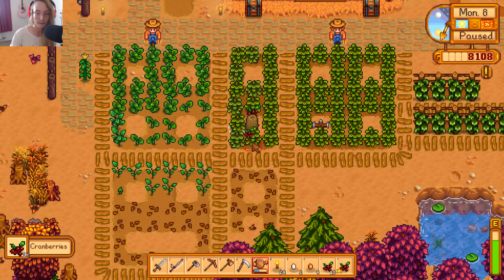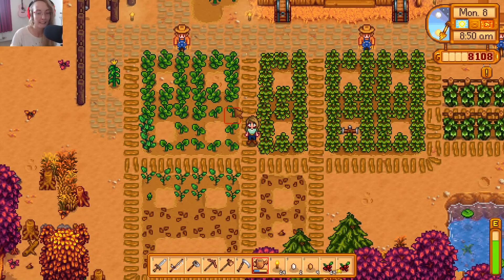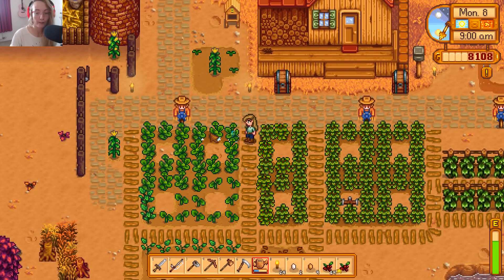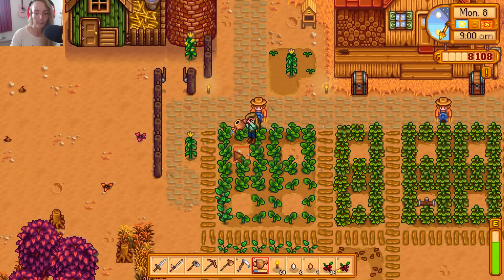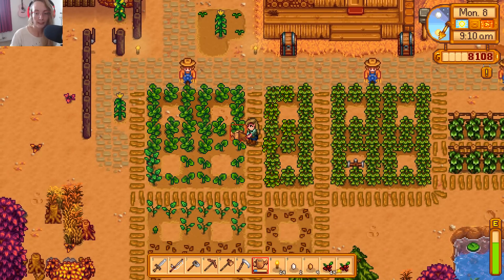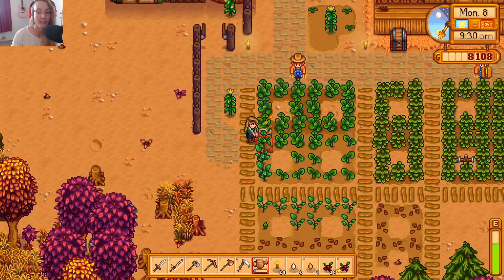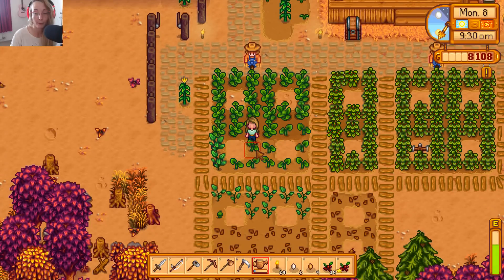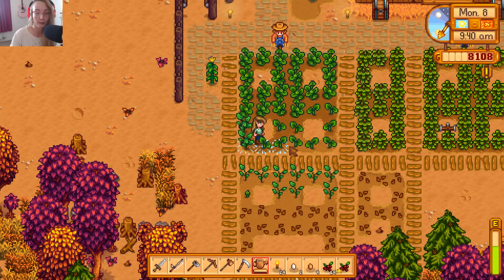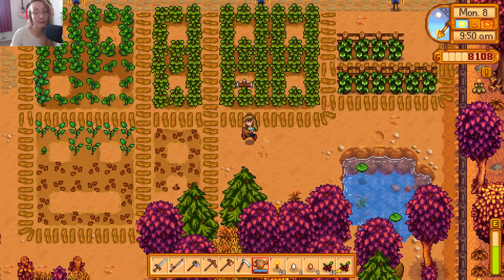We just have the singular ones up here. None of our pumpkins are ready - I think they take like 14 days. We got a bunch of autumn crops as a reward for finishing the foraging bundle, which I did off screen. I always forget the items that need to be in a bundle and end up selling them. We need our yams, pumpkins, and eggplants to grow because they're all needed for bundles.